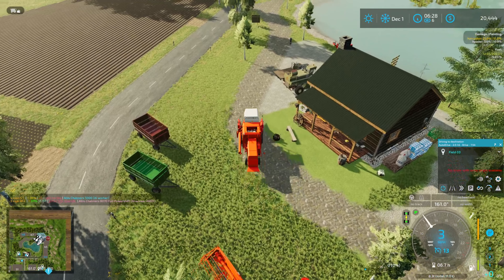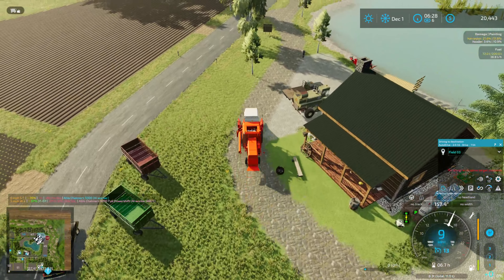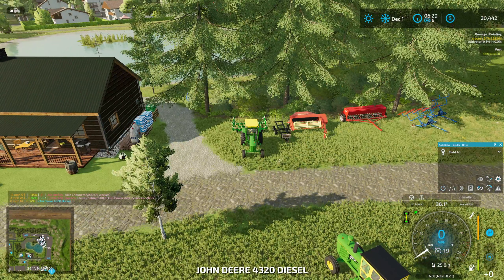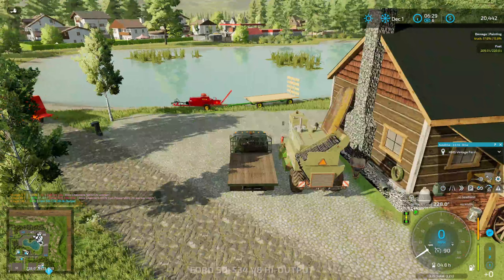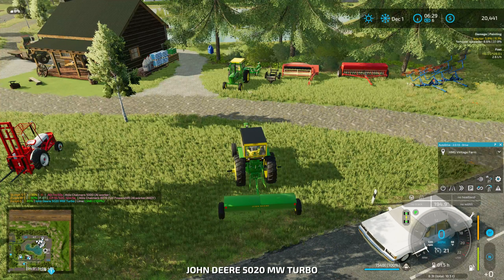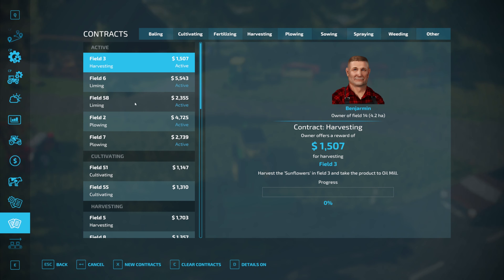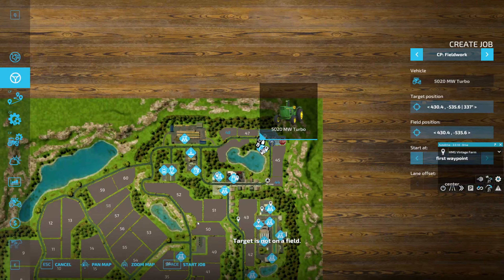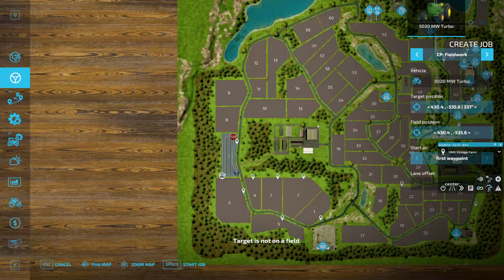Looking at our harvesting contract, that was on field three — it's sunflowers, so that's the header we're currently using. I haven't moved any of these over yet. Field three — is it going to bug out again? Yep. Sometimes it won't let me drag. I don't know what the story is there, but we'll get him headed down to field three.